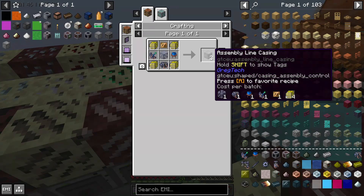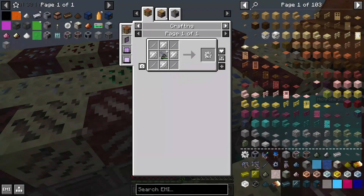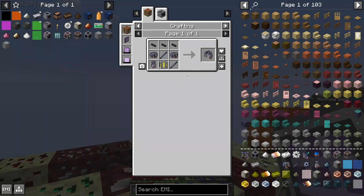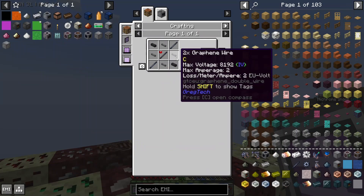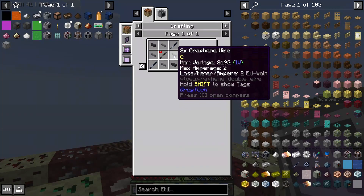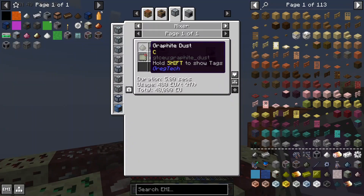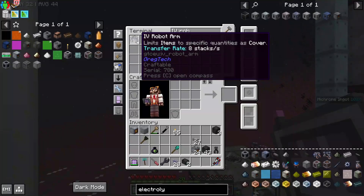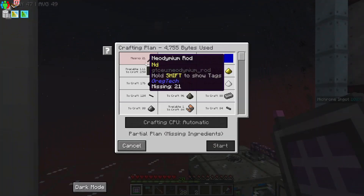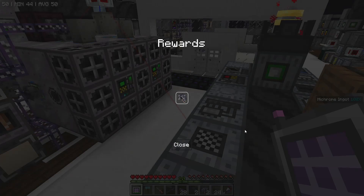We have basically all the important bits for the assembly line casings, but these assembly control casings need a few odd things. We've already talked about ruridit, but the IV robot arms brought to our attention that we can't make electric motors right now because we need graphene and tungsten — well, we can get tungsten, but graphene. Graphene dust is a mix of carbon, silicon, and graphite. Graphite is just from a new ore. Before I up and actually request eight robot arms, I'm going to try and see if fulfilling all of these many quests will get me some more. Not one robot arm. Just kidding — one robot arm.